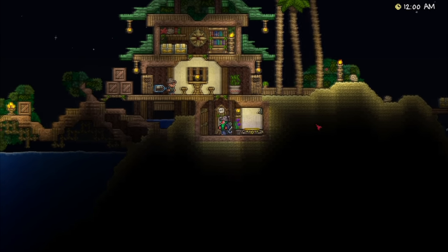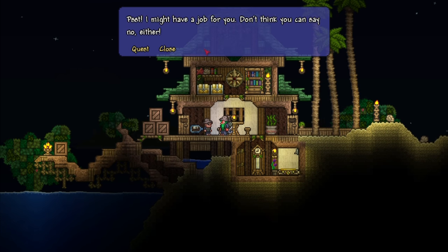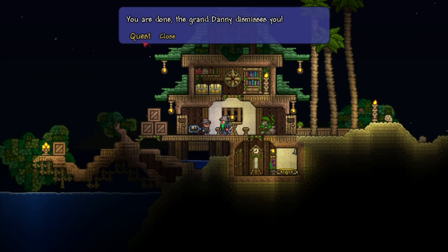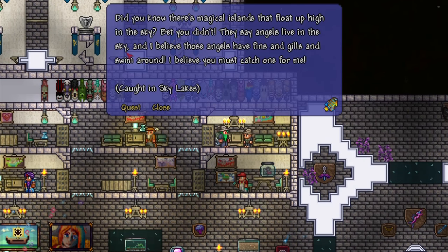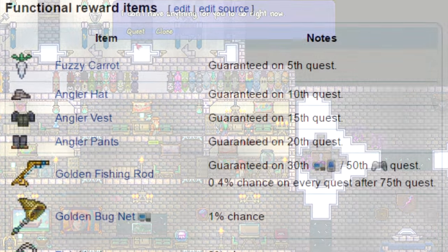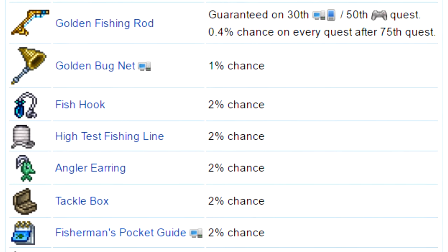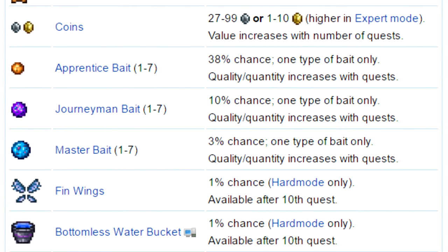Speaking of the angler NPC — he can move into any empty house that meets requirements and is very easy to find. He's located on either the left or right side of the map, floating in the ocean. Click on him and he'll move into an empty house in your world. What makes him unique is that he doesn't sell anything; instead he gives out quests that involve catching a rare fish from a particular biome, and in return he hands out a lot of rewards.